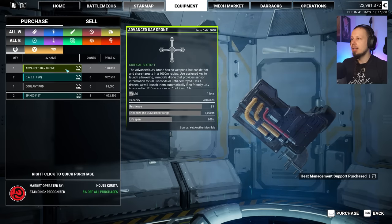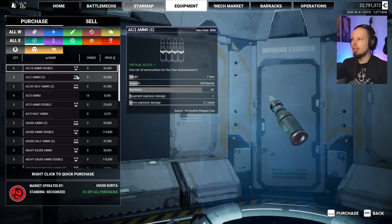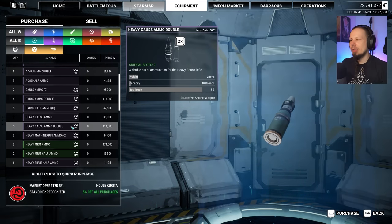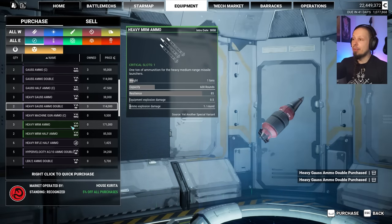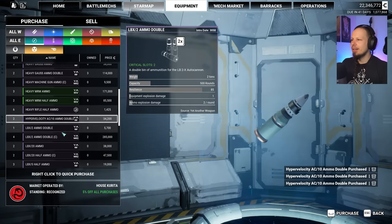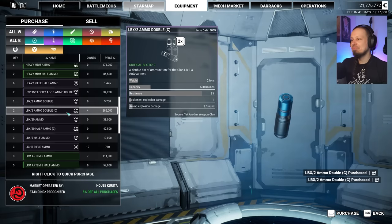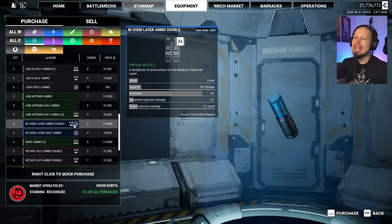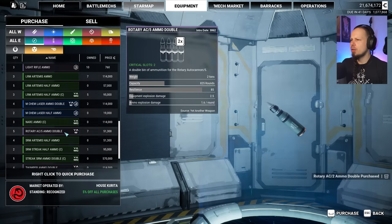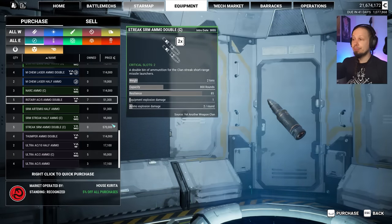Heat management support — yes, I love that. Another advanced UAV could be handy later. We're still looking for some specific ammunition. Clan Gauss ammo is fine, Heavy Gauss ammo double — buying three bins of that. Hypervelocity autocannon ammo, LP 20 half, LP 2 double. LRM Artemis, still looking for ASRMs. Rack 2 double bin — I'll buy two of them, we might build a Rack 2 build although the fives are usually better.